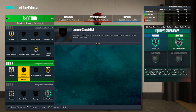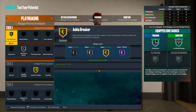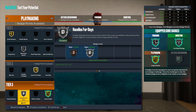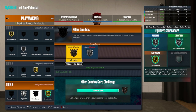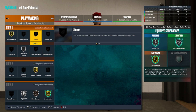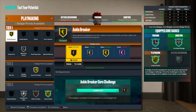For playmaking badges: silver mismatch, gold quick first step, gold ankle breaker. We're going to core unpluckable, silver handles for days, and bronze killer combos for now. Using the last two of our four starter bonus badges on playmaking unlocks silver killer combos and hall of fame ankle breaker. So we'll have hall of fame space creator AND hall of fame ankle breaker on this build — plus ankle breaker shots as a takeover. This build is going to be breaking everybody's ankles.